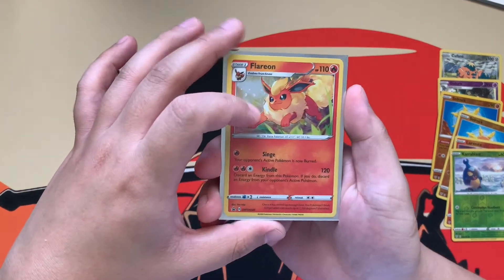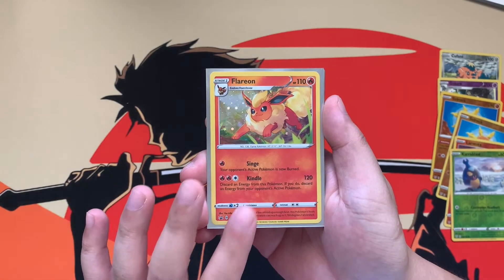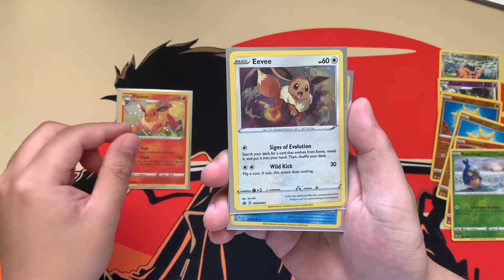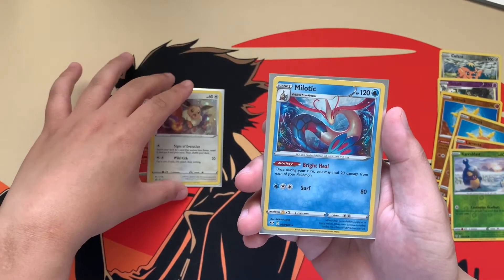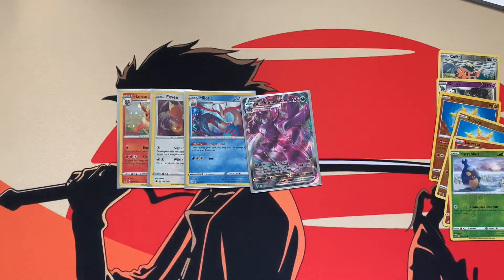Really quickly, we'll go over the pulls. Flareon is a really gorgeous looking promo — this card actually makes me want to start a Flareon collection. Eevee is a really cute card as well. Holo Milotic, which I need, and Grimmsnarl V-MAX. So two hits out of six packs — not the best, but definitely not the worst. Not complaining at all. Thank you guys for watching, hope everyone stays safe during these crazy times in 2020. Please check out my other stuff, thanks for watching.